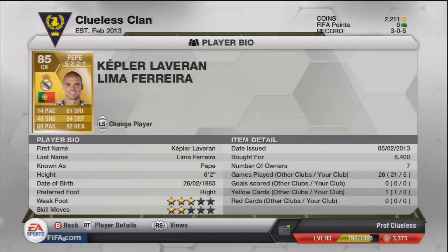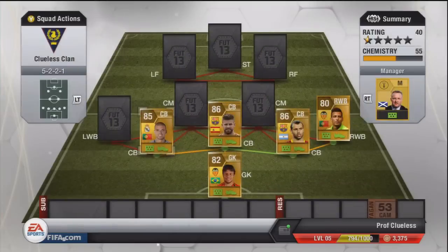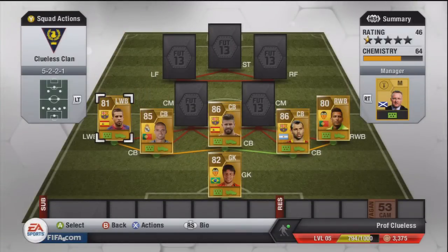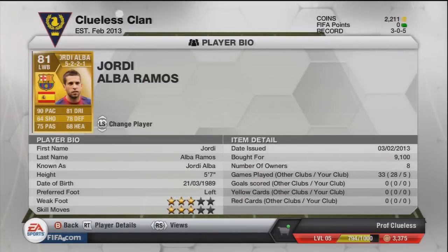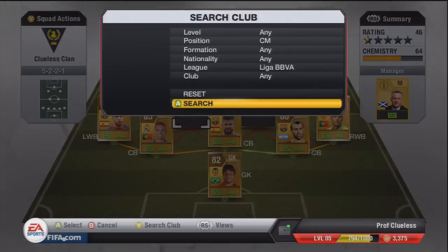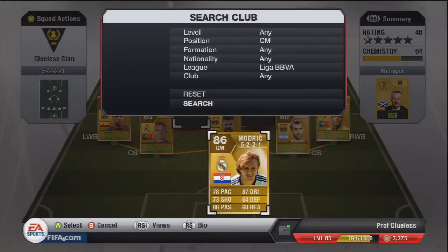Left wing back is Jordi Alba. Marcelo is too expensive but Jordi Alba is still worth getting - 90 pace, fantastic, and 81 dribbling which is good for a full back. 71 defending, so he's more of an attacking player, which works well being a left wing back - basically an attacking defender.